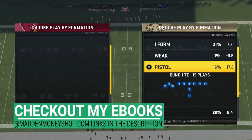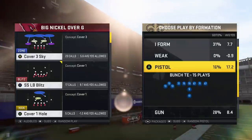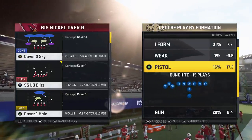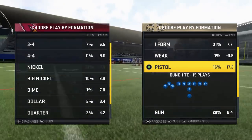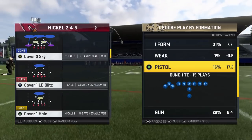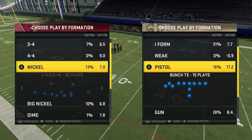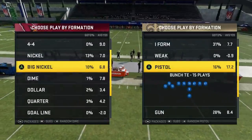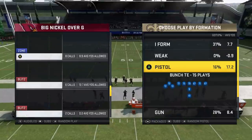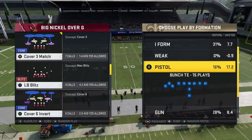The formation we're going to be working out of is the Big Nickel Over G. It's really not necessarily important that we're working in the Big Nickel Over G — it's a concept more than anything. The Cover 3 Sky is the first play we're going to look at. You can find Cover 3 Sky in pretty much any one of these formations. The second variation, which is the much improved one, is the Cover 3 Match.